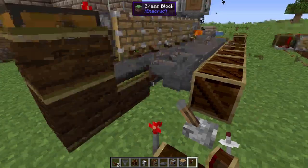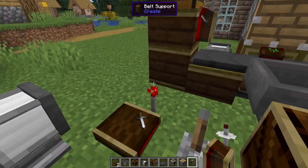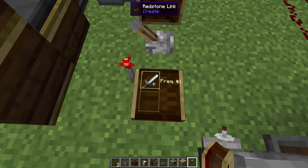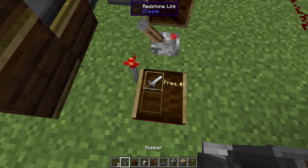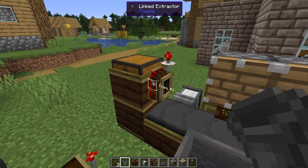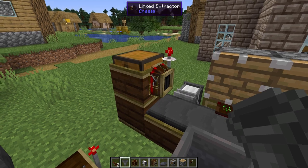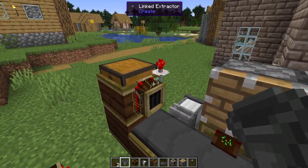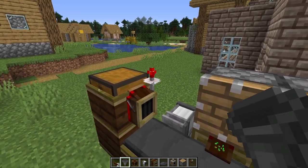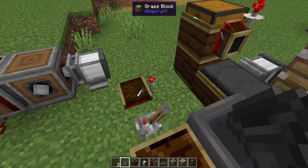Frequency one is iron sword, nothing. And this is iron sword, nothing. So therefore, you can see that they're both red. If I put something in this other slot, it will change this to broadcast a signal of sword and, let's say, hopper. And then this would no longer receive the signal from that one — it would receive a signal from any that matches that exactly. You can also filter this so that it only filters certain things out just like you would a normal extractor. You can see that it's receiving things because it has this little satellite dish-looking thing on the outside.